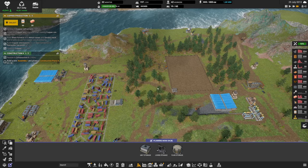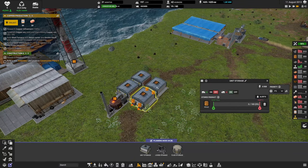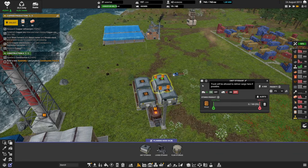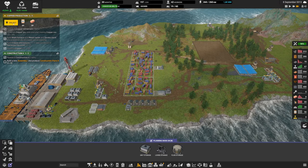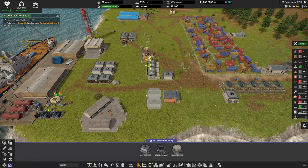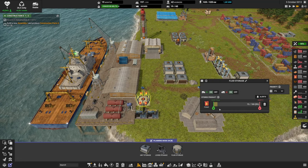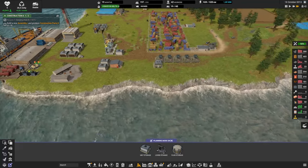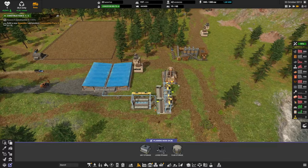My potatoes are indeed decreasing. This delivery unit wasn't on — I'm not sure why, but it's on now. Hopefully it'll soon make space for another farm. We're done with this research. I'm a bit worried about electronics — the issue is we have no reserve. Let me build an electronics storage here so we always have a reserve. Let me also set this diesel to always keep a bit in reserve. This is slowly getting empty — great.